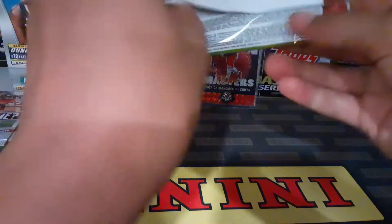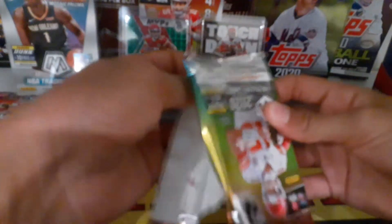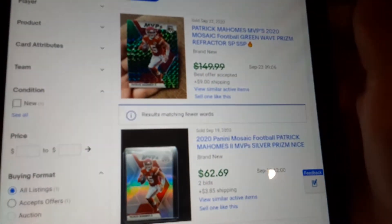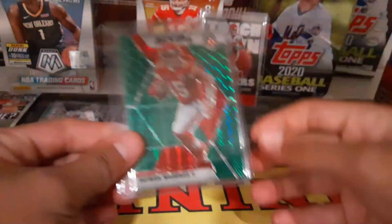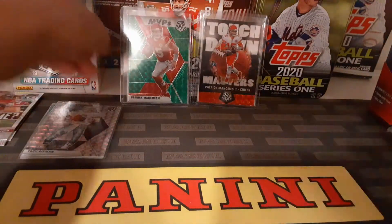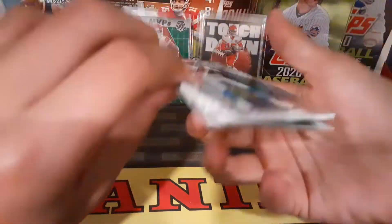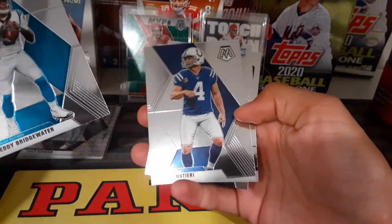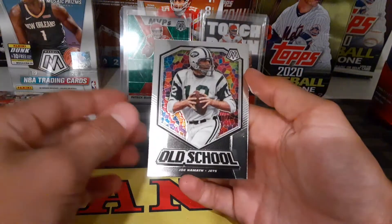Last pack of the break — hopefully you guys enjoyed this video, smash that like button. We just got an update: my brother is looking and says the green wave prism is a hundred and fifty dollars — boom, big hit right there! I'm telling him not to tell everyone yet because I want to be the one to share it. We got Teddy Bridgewater in his Panthers uniform, Adam Vinatieri, and Joe Namath — old school.